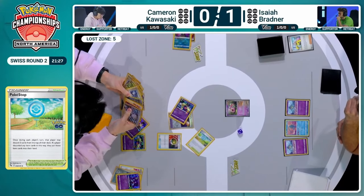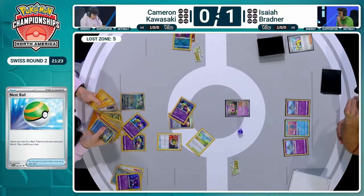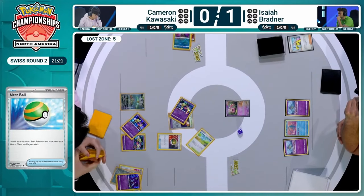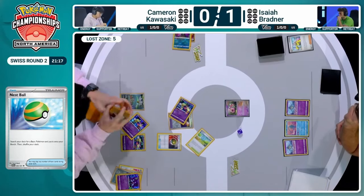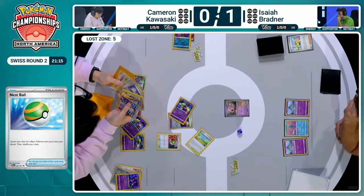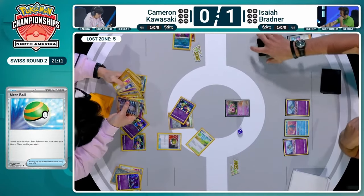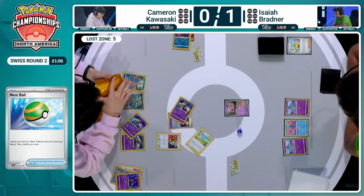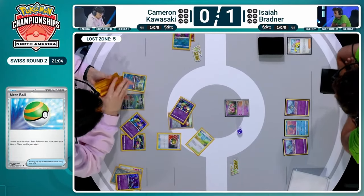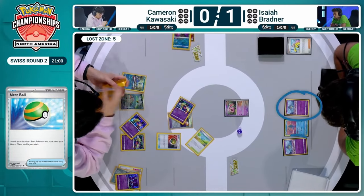At least that Pokéstop finally paid off after some difficult decisions. After Radiant Greninja is lost, Lost Zone is up to five. Pokéstop finally got us some item cards. Going back into the deck now for Cameron with that Nest Ball — that's going to draw out the Cramorant onto the board. Cramorant might be the choice this turn as we do see it on the board. Iron Bundle will still be very good here — using Cramorant to knock out either Ralts would be great.